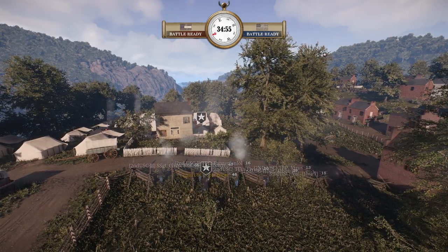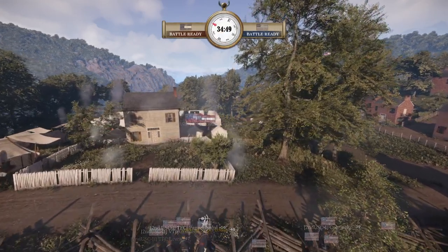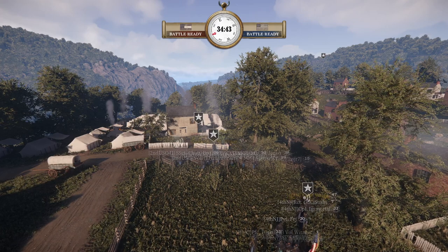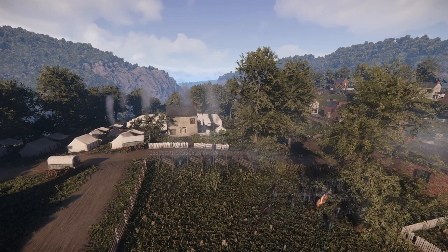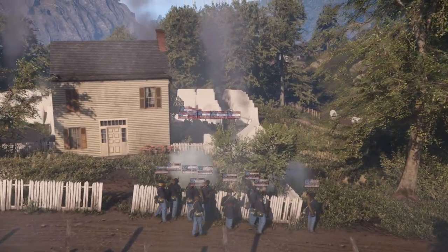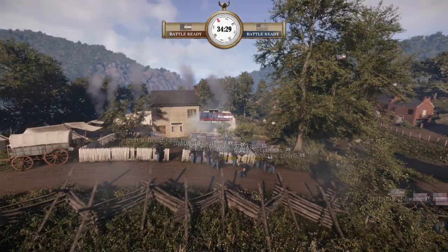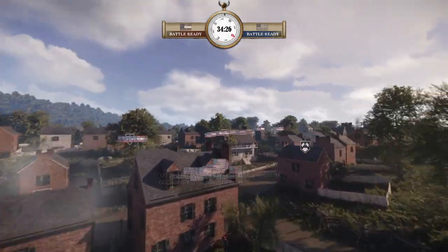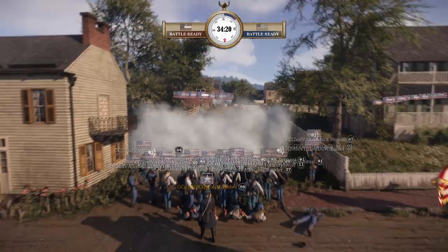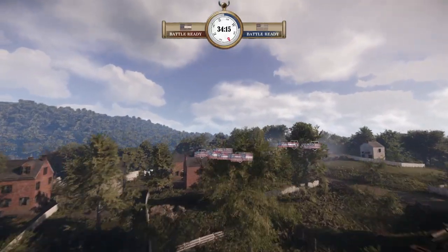Even though we've seen a couple of wins for the Union already, looking at the pickets it's still even at 34:50. For the Union, as an overall strategy, what would you like to see? I haven't played Washington in a while, but I do like this Union approach of being very wide. I'm worried about the center — there's very much an opportunity for Confederates to take the junction area, that southwest corner of the central block.